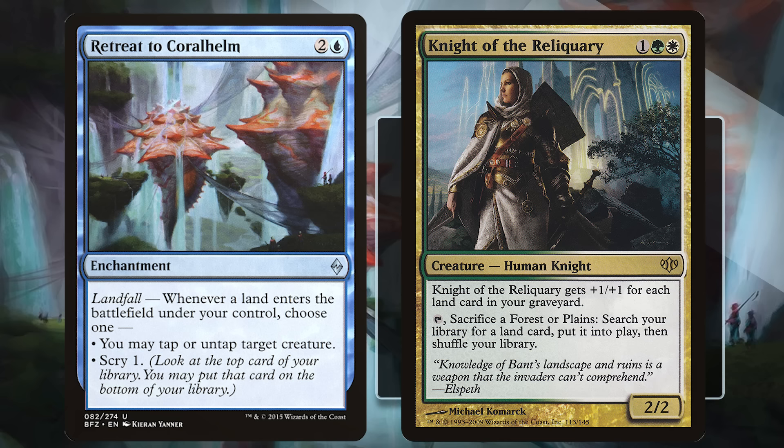In the case of Retreat to Coral Helm, it was used in Modern alongside Knight of the Reliquary. The Knight has an activated ability where it taps and you sacrifice a plains or forest, then you search up a land and put it into play and shuffle your library. That ability is great since it can grab any kind of land and the land enters untapped. If you have Retreat to Coral Helm in play with the Knight, that means each time you use the ability you can untap the Knight, so you can just keep using the ability over and over again, provided you have lands to sacrifice. This can produce lots of mana early, but the Knight also gets bigger for each land in your graveyard, so you can grab every land out of your deck and make the Knight huge, and then use the last few lands to tap down blockers and swing for lethal.